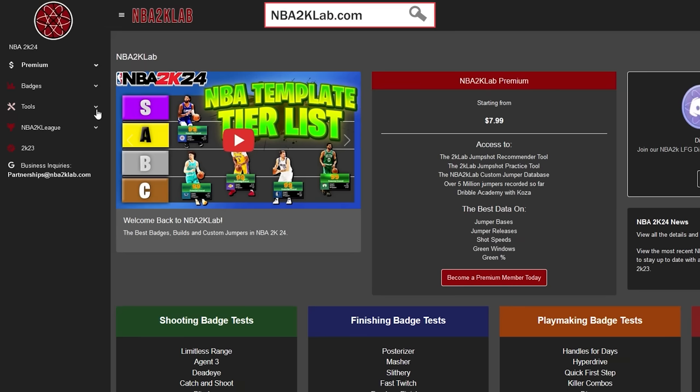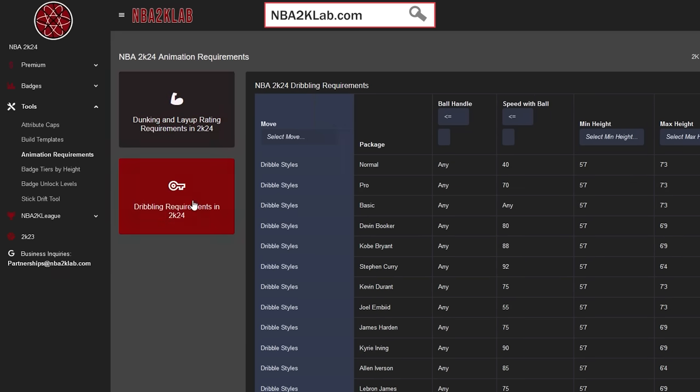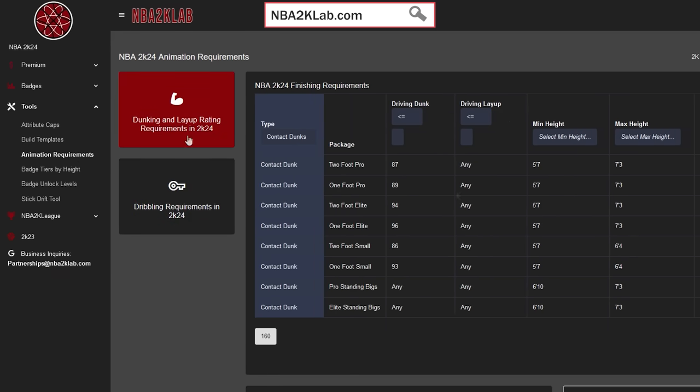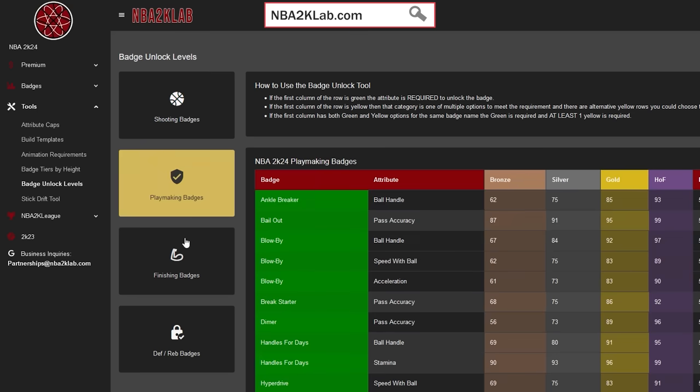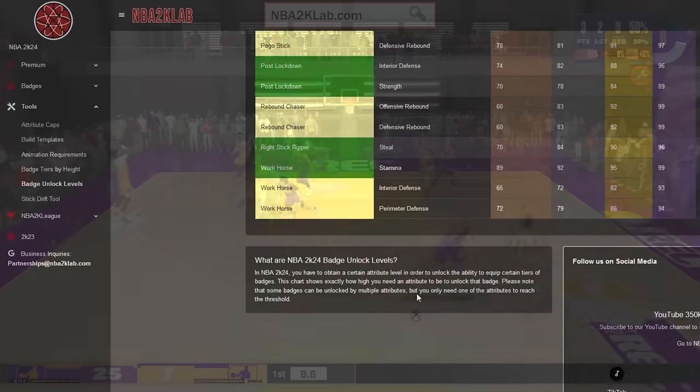Speaking of animations and badge thresholds, every time I make a build, I always have the NBA2klab.com website open to get quick access to each of the badge unlocks and all animation requirements for dunking and dribbling. All of these tools are completely free and super convenient when making your build, so do yourself a favor and definitely check that out next time you're making a build.